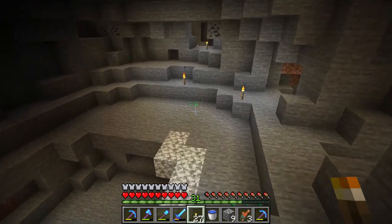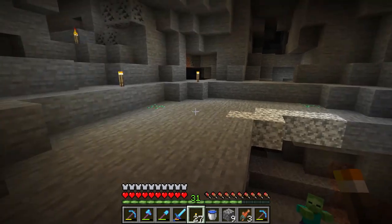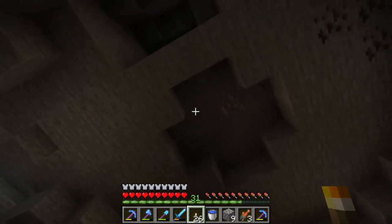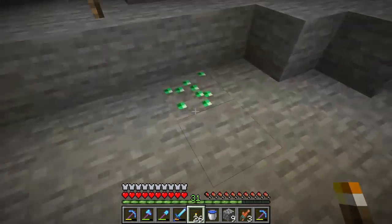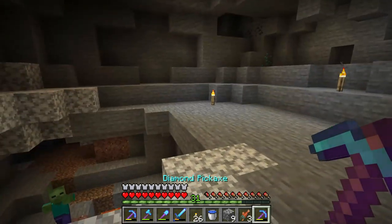Emeralds only grow in the mountain biome — it used to be extreme hills but now it's mountains. So if you want to find emeralds, you have to dig all the way down, make sure you're under a mountain biome, and then you will find these green-looking gem blocks on the ground.